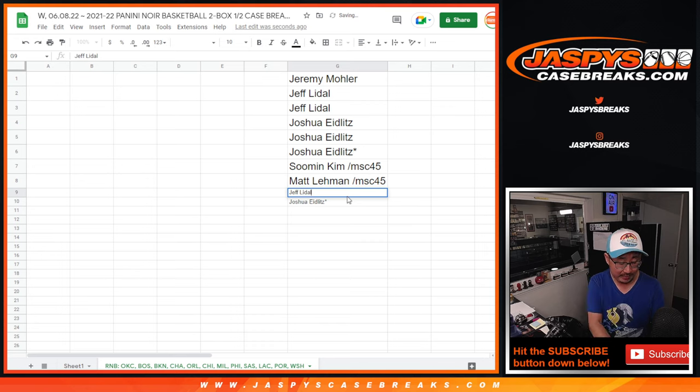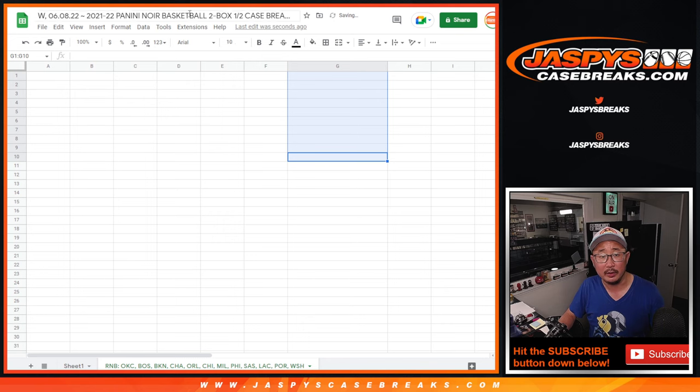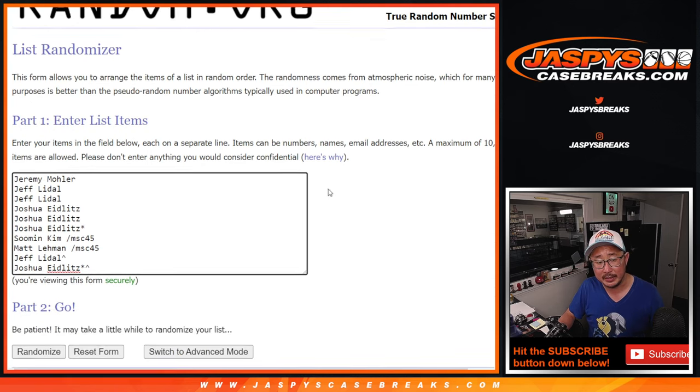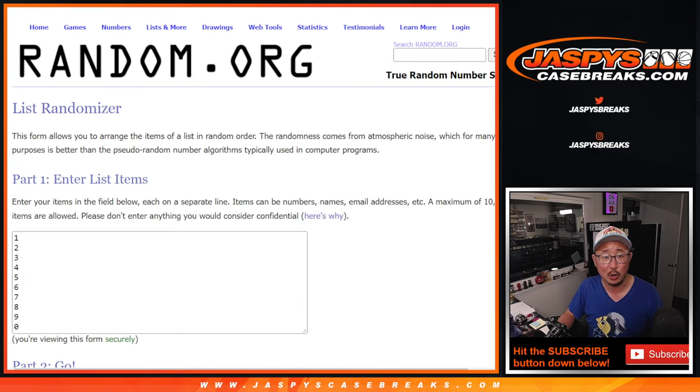A couple extra spots going your way — that might come in handy when we do the next randomizer. Now let's gather everybody's names, clear that list out, and copy you in here. Thank you to the people who bought spots straight up. Congrats to the winners of spots in the Mosaic 45 filler and in this little promo right here too.